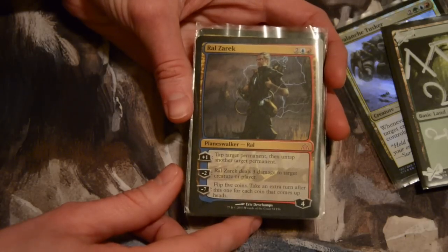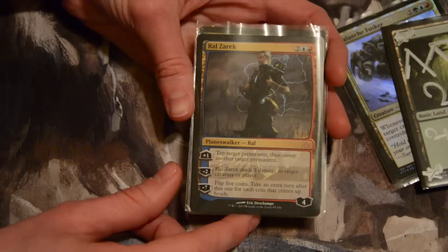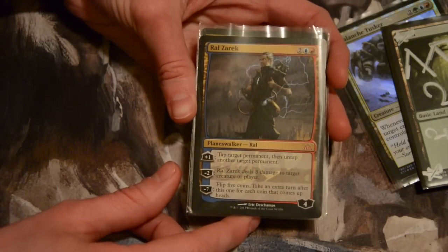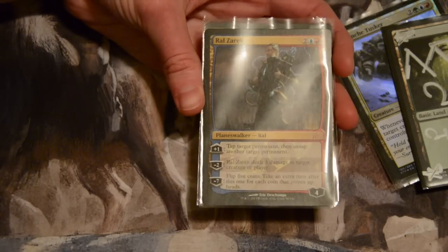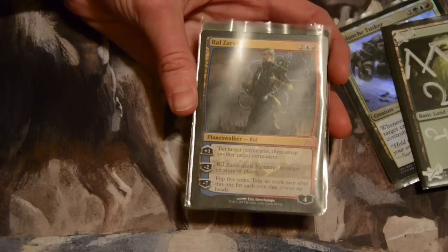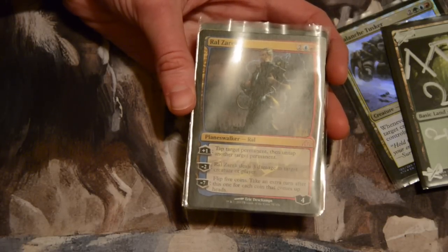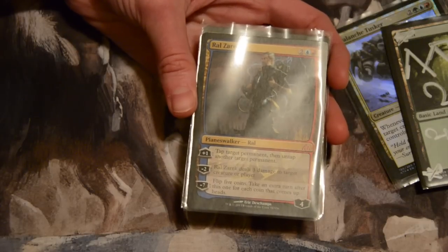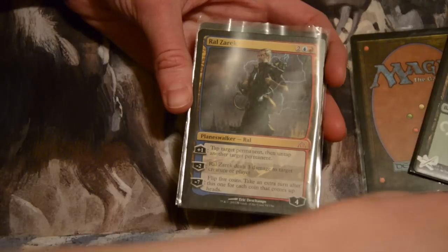Minus two deals three damage to target creature or player. That's pretty cool. And this looks fun — it's minus seven. You flip five coins. You get to take an extra turn after this one for each coin that comes up heads. You want to talk about risky plays? That is so much fun. What would happen with me is I go minus seven, flip all five coins, they'd all be tails and I'd be like, I just lost my Planeswalker and I don't get any extra turns, which would be sad, but that is really cool. That looks like a lot of fun to ultimate and play.